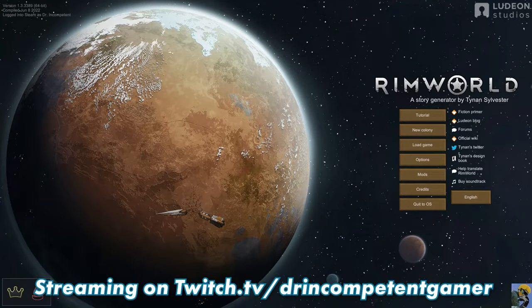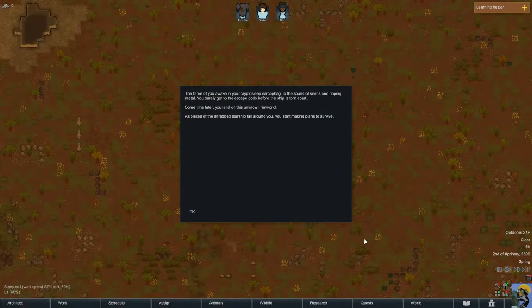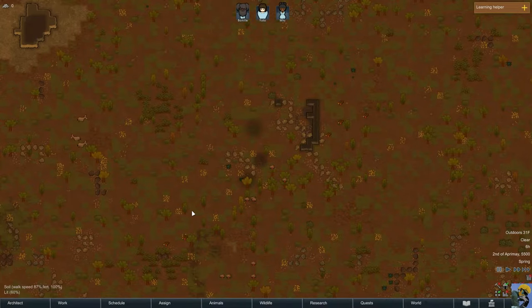Hello everyone, Dr. Incompetent here. Let's continue our 2022 tutorial for complete beginners of RimWorld. Continuing on in episode two, we're going to get to our colonists, get to the map, talk about giving orders, learn about unforbidding items, equipping items, navigating the map, creating a stockpile, and understanding the work hierarchy. The game shows flavor text describing the crash-landed starting package, and we say okay.